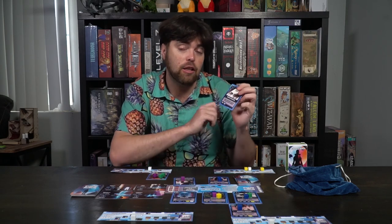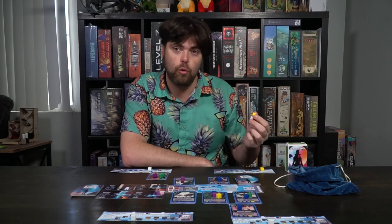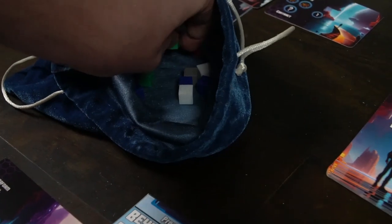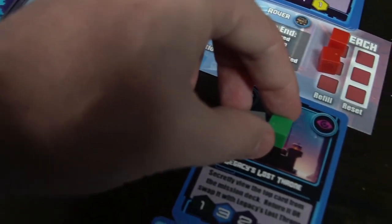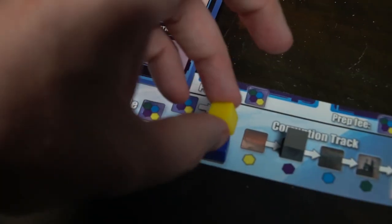You'll want to consider your objectives and what you need to do in order to gain the resources you need for the higher-cost missions — whether you want to pick up missions that have a lower cost but a lower point total, maybe for the ability that you can utilize. Because these abilities are used from turn to turn, they can be very, very powerful. Generally speaking, you only have two storage spaces, so the best action at the beginning of the game is probably to draw a mission because you can utilize those cards to place resources on them.